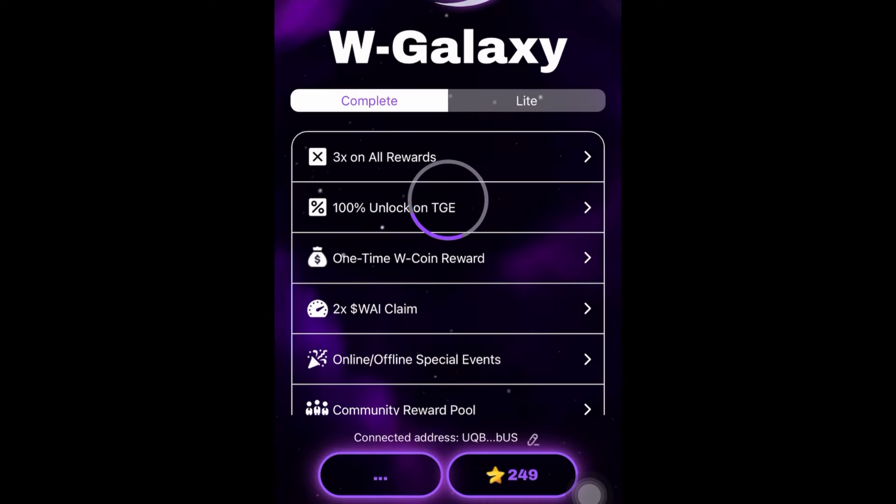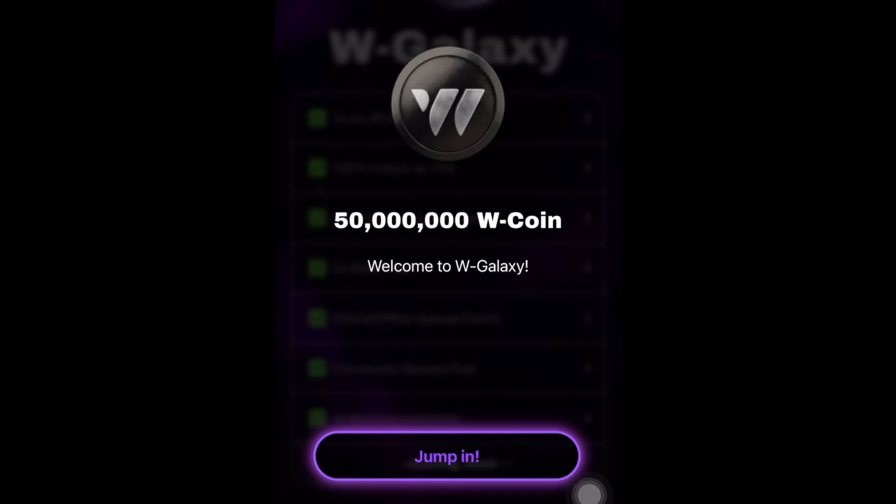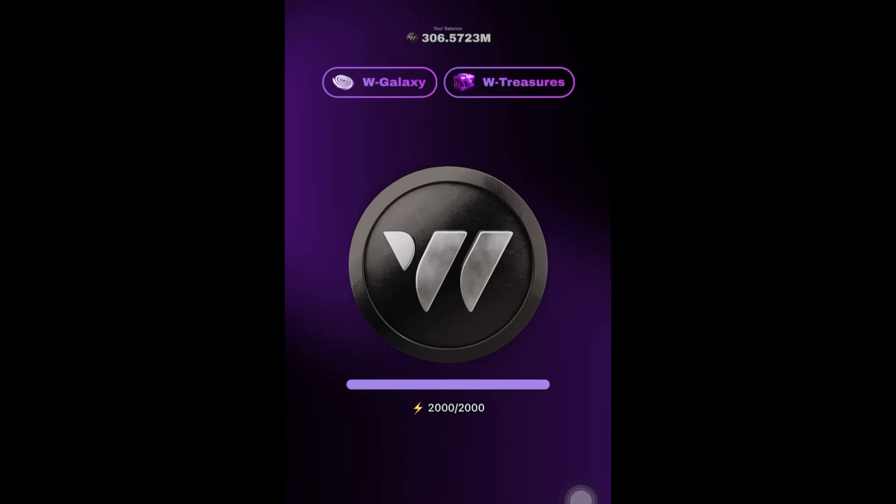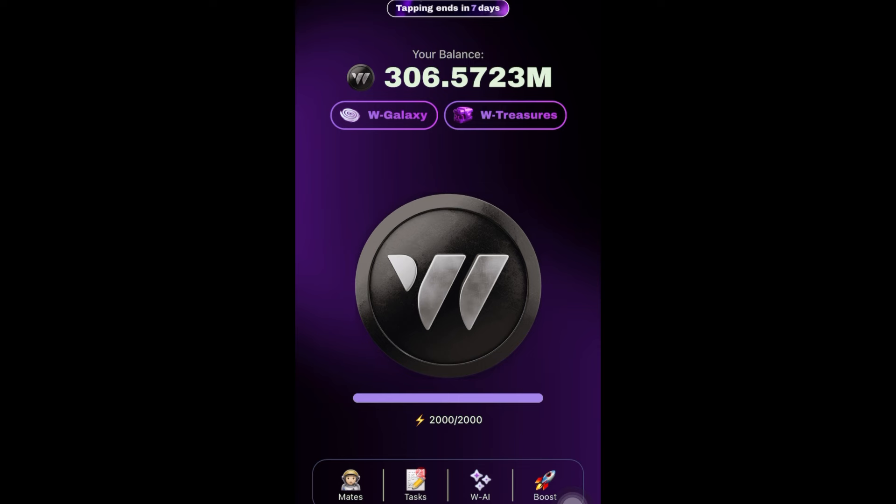I've gotten over 50 million W Coin - welcome to the W Galaxy! Everything is now complete. They show coming soon for some features, but I have my 3x all rewards, 100% unlock on TGE, one-time W Coin reward, and 2x of my WAI claim. Going back, you can see my balance has gone from 200-something thousand to now over 306 million W Coin balance. That is the W Galaxy.